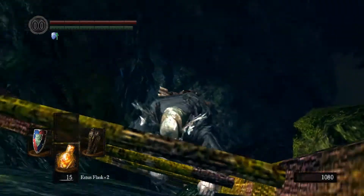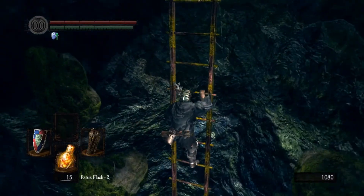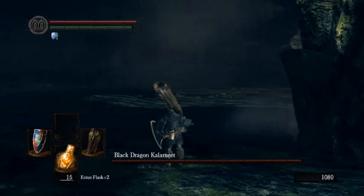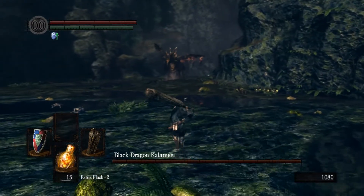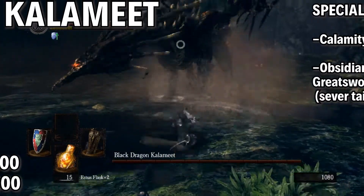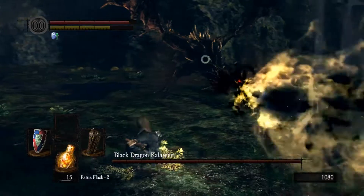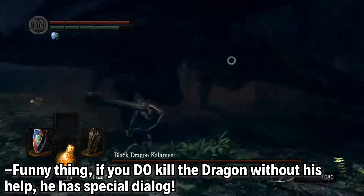He's an interesting boss because you have to do a couple of special things to actually fight him properly. The first time you come to this area, he just breathes fire and kills you — he swings back and forth flying in the air and you can't do anything. So you have to go get the giant in the tower in the Coliseum to help you out. Just speak to him a couple of times after you get the key, which you can find on a mimic in the Seal Township area.